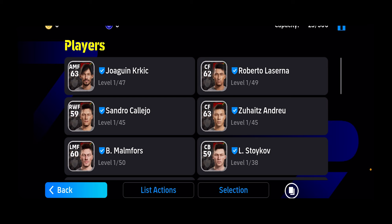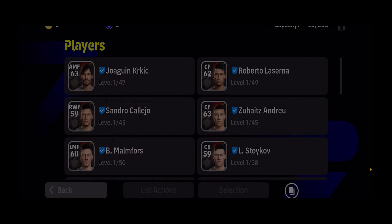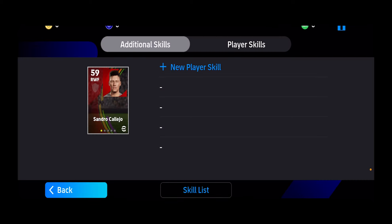Let's say I want to add a new skill on Sandro — I need to click on Sandro. Once I click on Sandro, I can see the option called Skill Training. I need to click on Skill Training.